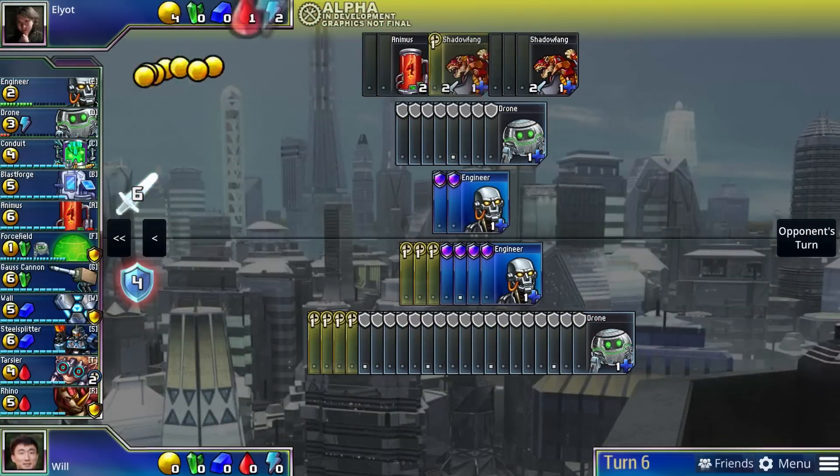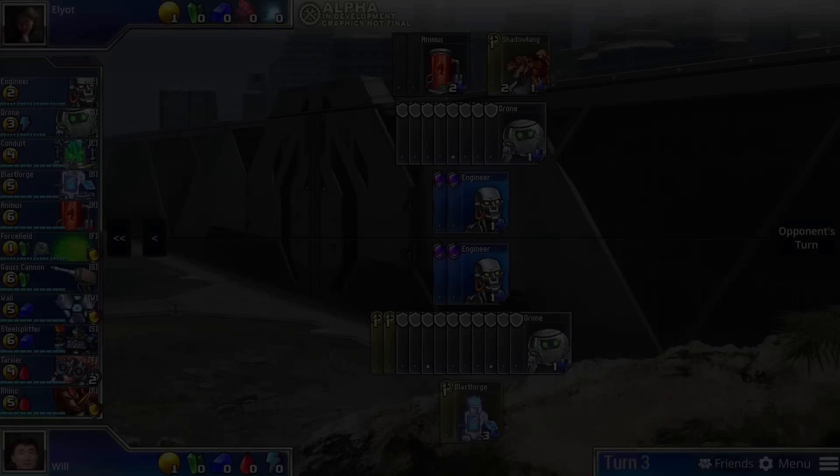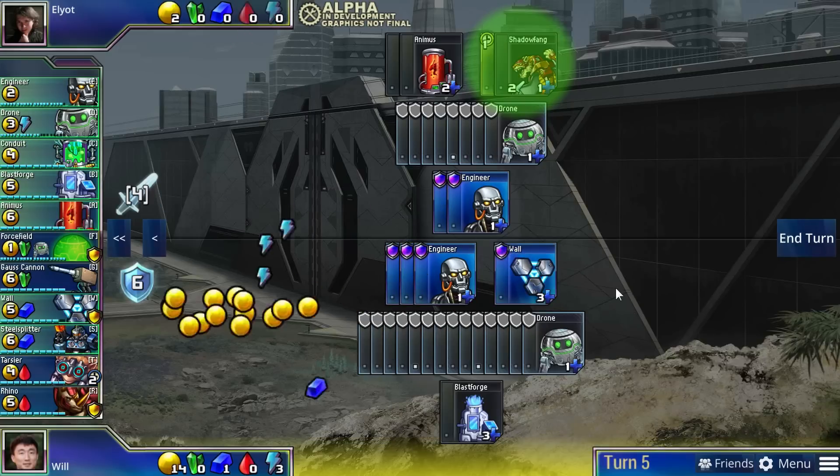Of course, going for a huge economy has its own risks. Since you're getting no attackers or defenders, your opponent can counter your build by going for a really aggressive rush, like a Shadowfang rush for example. Shadowfang is a very aggressive and cheap attacker and it can do a lot of damage to you early in the game.